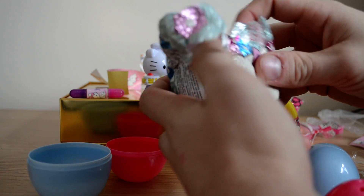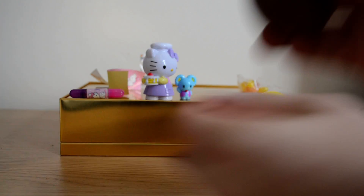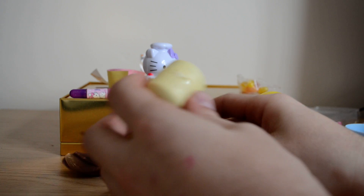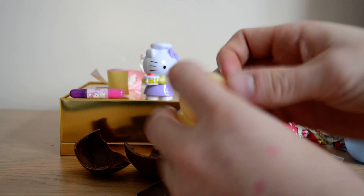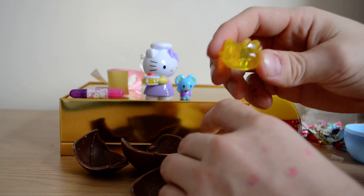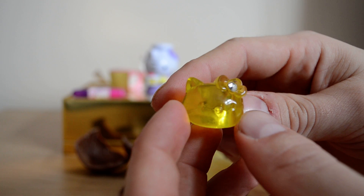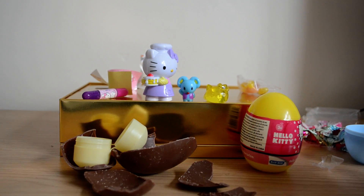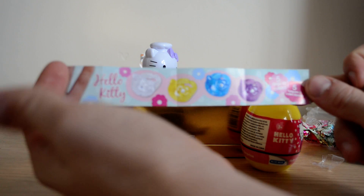Now, this one is a chocolate kitty egg, which is for Easter, as you can see. Let's see what's in here. We've got a clear kitty ring — can you see that? The little diamond in its bow. That's pretty cool. In there are the different colours you can collect. There are five rings to collect in total: a clear one, a yellow one, a blue one, and a purple one, all with the kitty's face on it.